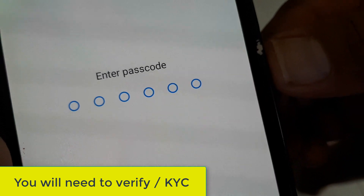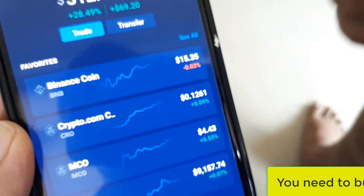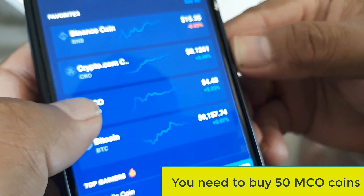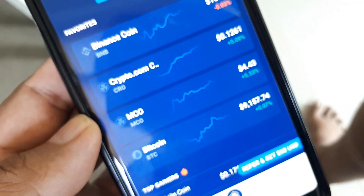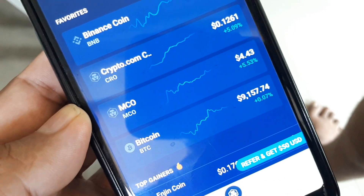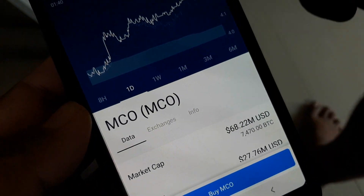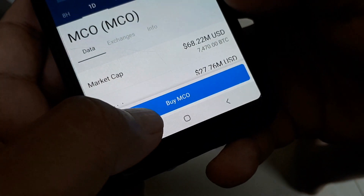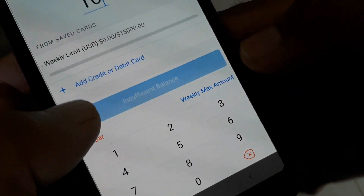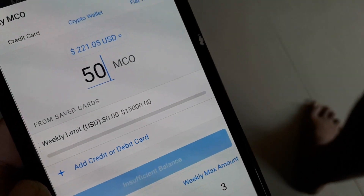Once you download it, create an account, open it up, and enter your passcode. Now you're going to have to buy some MCO — that's this one here. The way you do that is you can do it on Binance, or you can actually do it within the app. Once you open it up, you can go into MCO — you can see it's going up — and then just click buy. You can buy with a credit card. I personally bought it through Binance because it was easier.